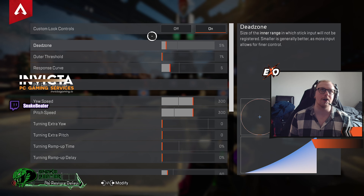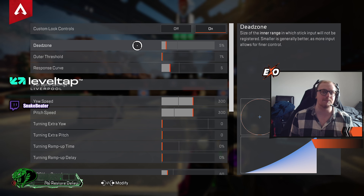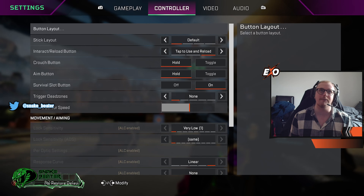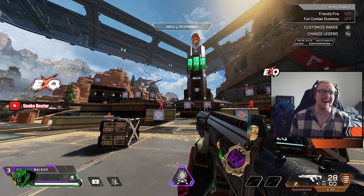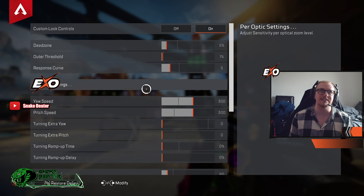Straight away we're going into dead zone. I have this set to five. This is the only one I would say is personal preference — you could have it lower if you prefer. I personally find that if I have it too low I get stick drift, which really annoys me. Some people don't mind it though, so that's why it's personal preference. I have it set to five percent — I get the tiniest amount and it doesn't happen very often.